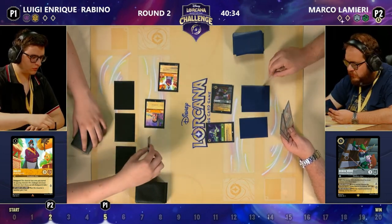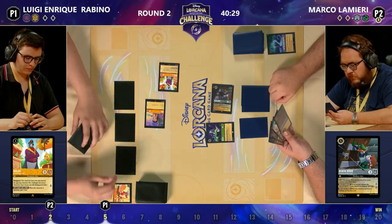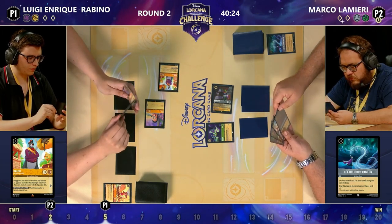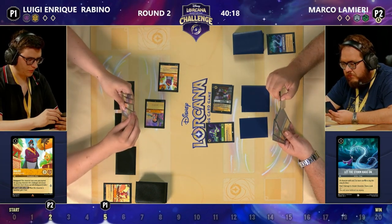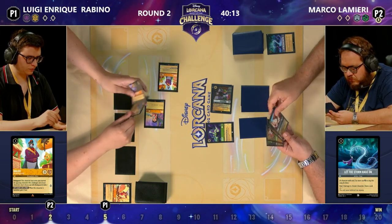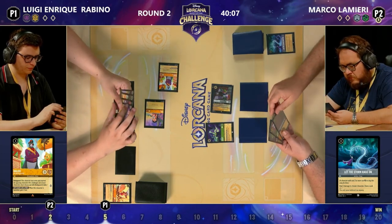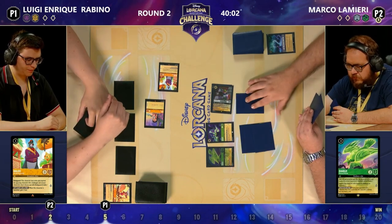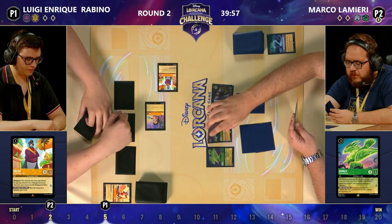Marco's emerald steel deck has access to cards like Let the Storm Rage On, and you've got to imagine most emerald steel players will be playing a copy or two of Grab Your Swords — and Grab Your Swords can be devastating against hyper aggro decks. Let the Storm Rage On takes out Piglet. Baloo with Bodyguard means any challenge has to go into Baloo first, and if Baloo gets banished that's an extra two lore for you — it's uninkable, but that's not the only downside.